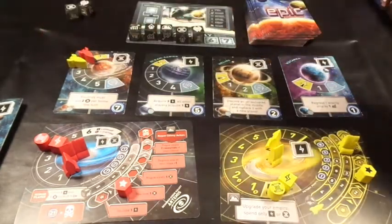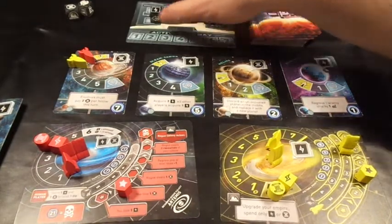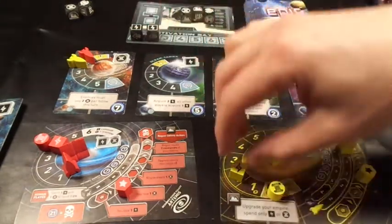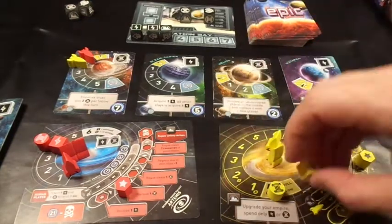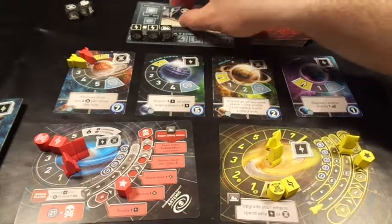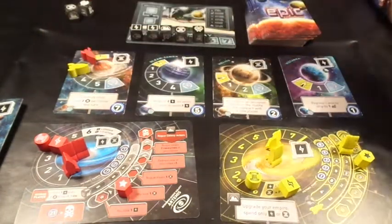My turn - finally some energies! I'll generate two energy since I've got two rockets at home. I'll do the same again for another two, then use this upgrade action costing four energy total - but next turn I get six dice and another victory point. I'll gain a culture and advance diplomacy on this one. That was a much better turn from my perspective.